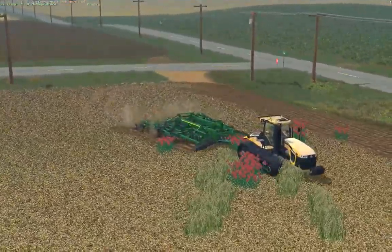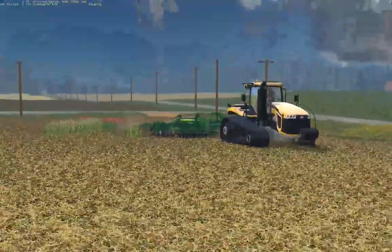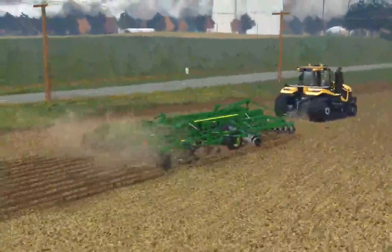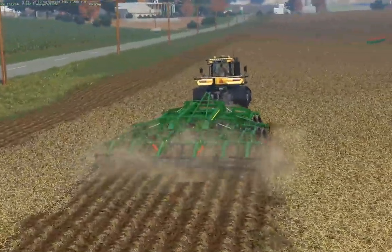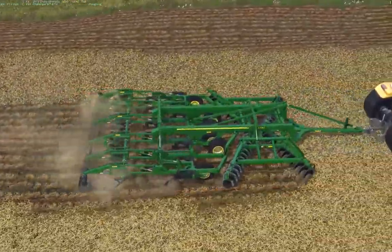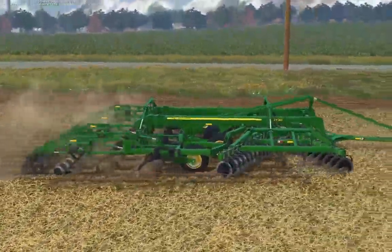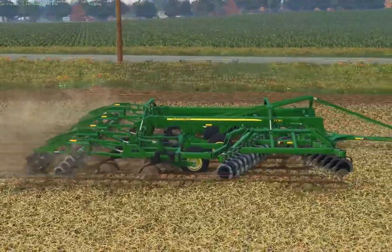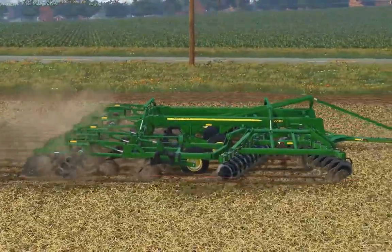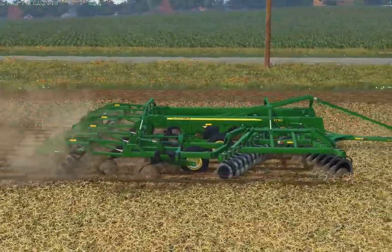Some of this residue looks to be like a weed or a barley kind of residue. Probably the best view right here so you can see all the flexing going on. The front set of discs wings are individual components, the rear wings are individual components, and then there's three components on the back for the crumbler.